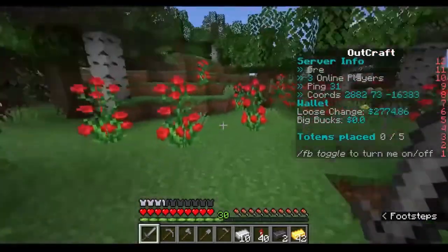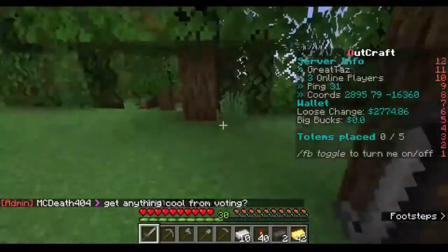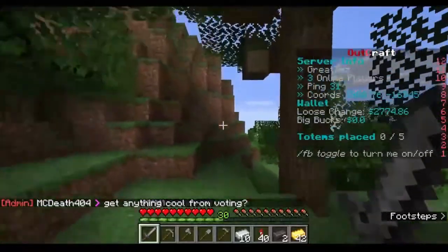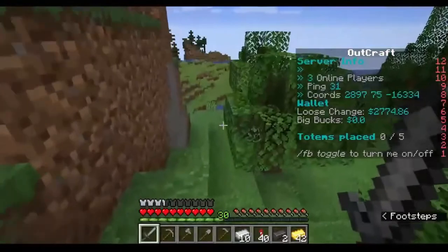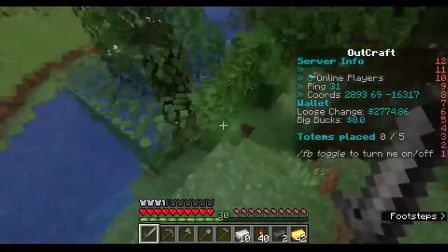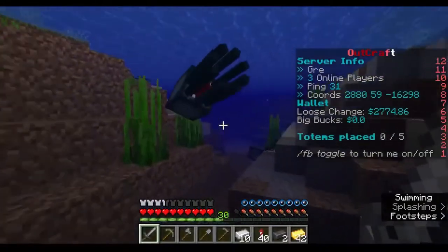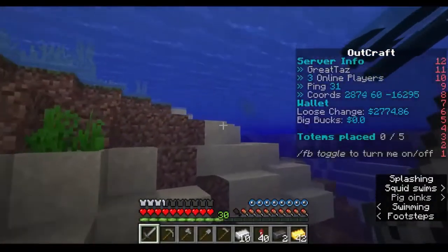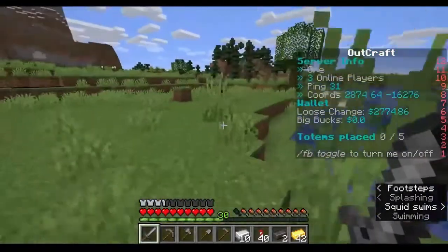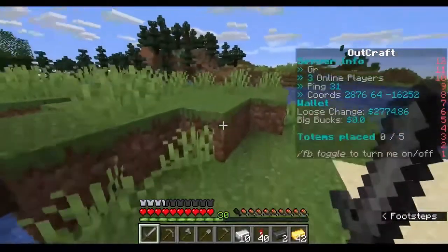It looks like we got the start of a cave. We're going to go find a place to set up home — I like beaches. It doesn't look like this is a beach though. We're going to have to find some food.